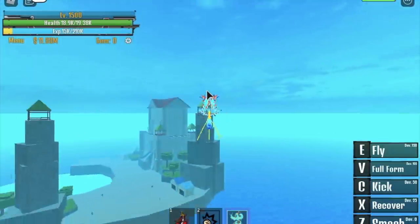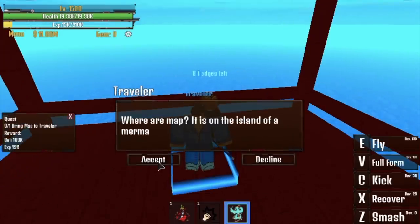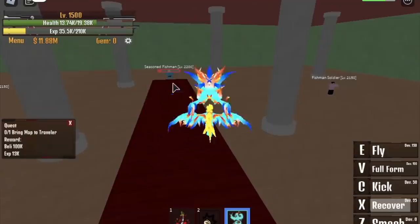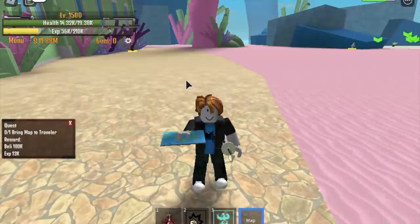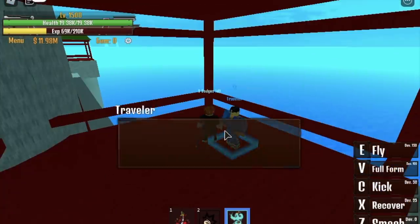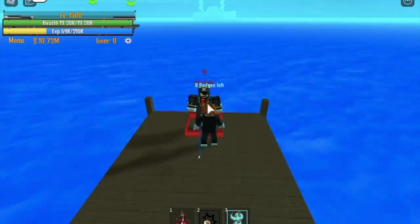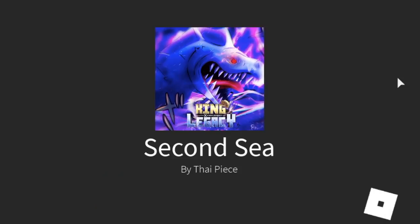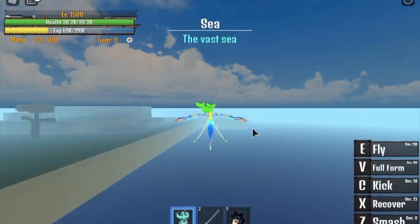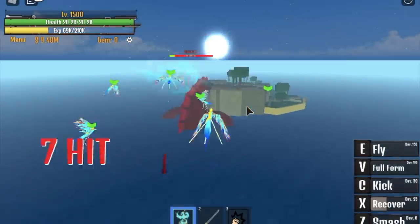We've reached level 1500! Now start the map quest: go to the War Island, talk to this guy twice — shoutout to Twice the K-pop group — go to the Fishman Island and defeat this dude. Do not take any other quest or you'll lose the map quest. After that, return to the War Island, give it back to the traveler, then go back to the starting island, talk to the Elite Pirate, and welcome to the Second Sea!